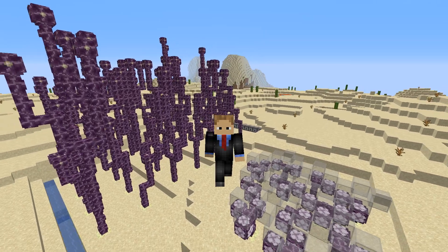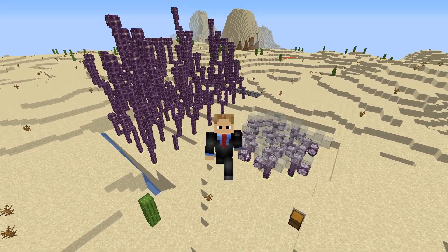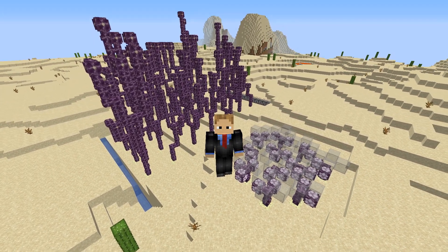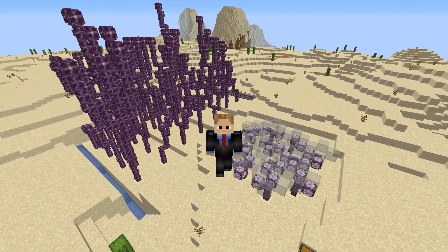Some of your best hidden entrances use Chorus Fruit because there is no visible entrance - you just teleport. It also helps you out if you get stuck in some of your redstone without wanting to destroy anything, and if you like making End Rods then this is part of what you will need, along with Blaze Rods - I'll throw a link down below.